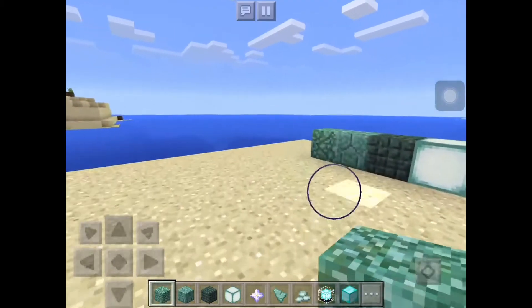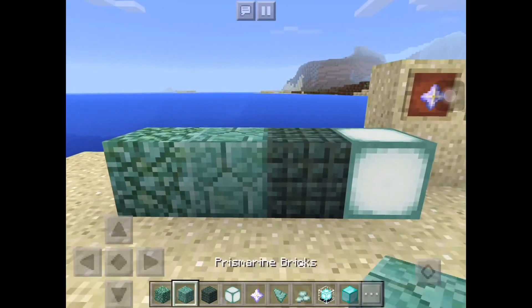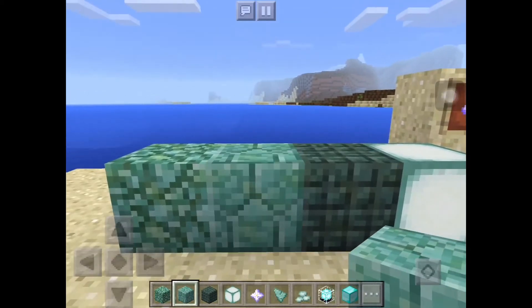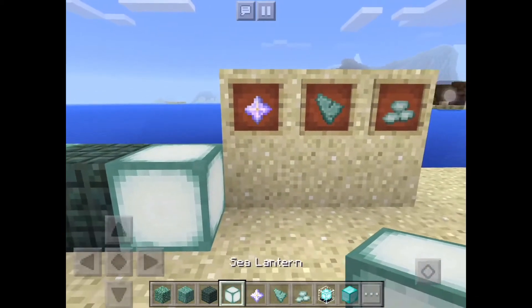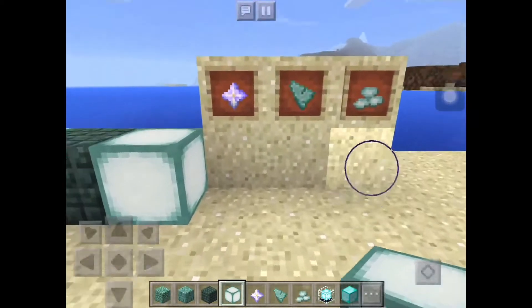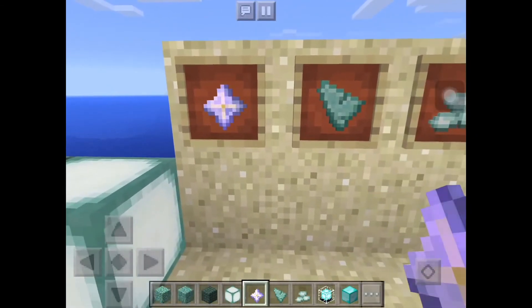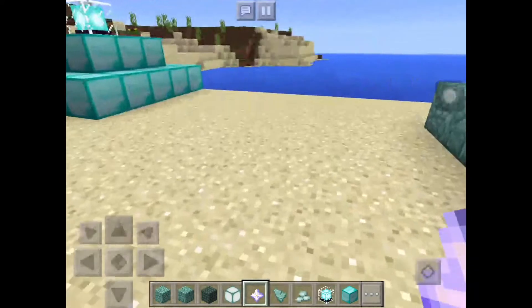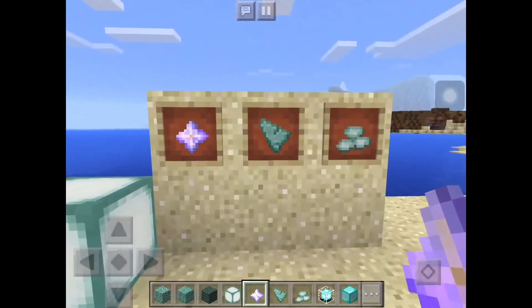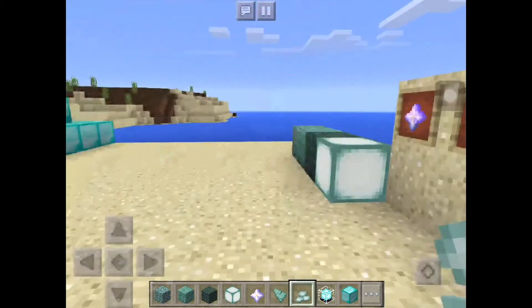Let's get into a world and look at the new items. There are a couple of new blocks: prismarine, prismarine bricks, dark prismarine, and the sea lantern, which is basically like a glowstone — it glows underwater which is really cool. And then of course we have the nether star, which means we have the Wither, which I'll be showcasing later in this video. We also have prismarine shards and prismarine crystals.